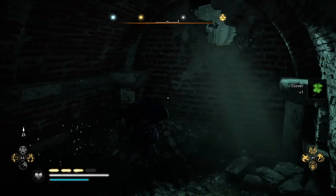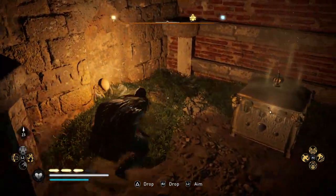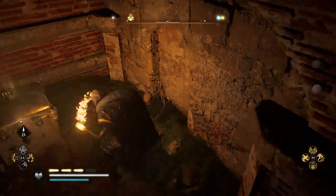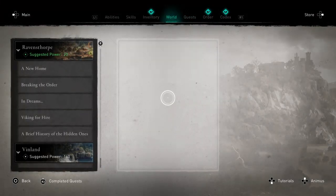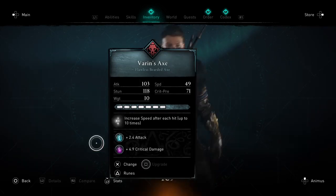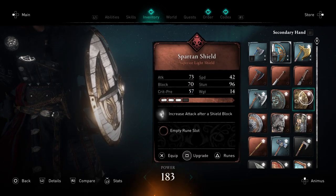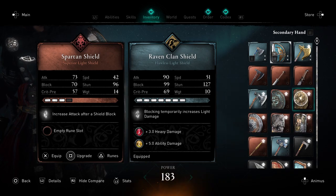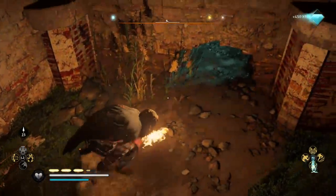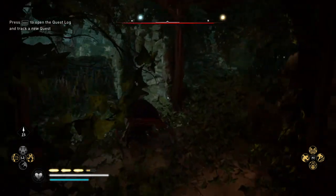Slide on through. There we go. It's a superior light shield — increased attack after a shield block. And then we just have two regular loot chests that we're going to get.